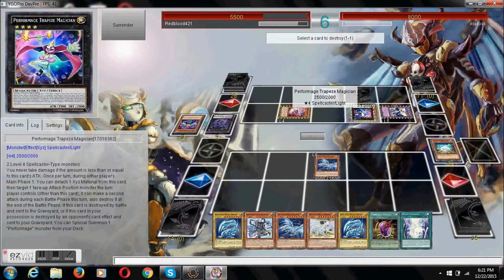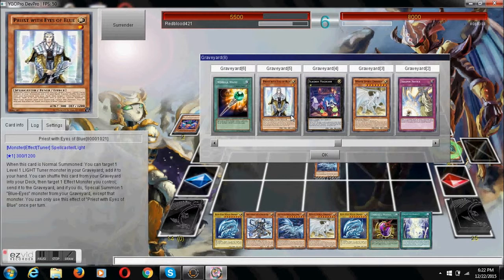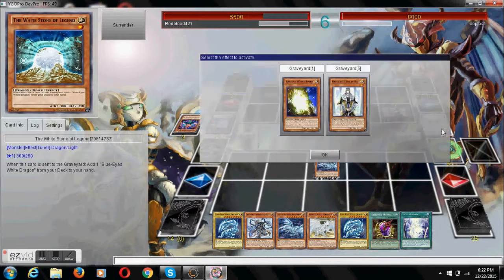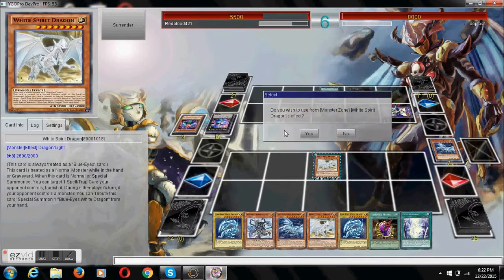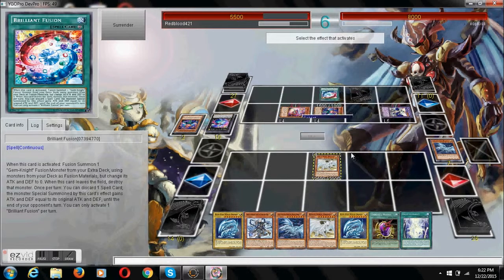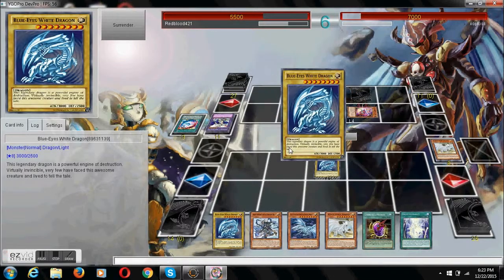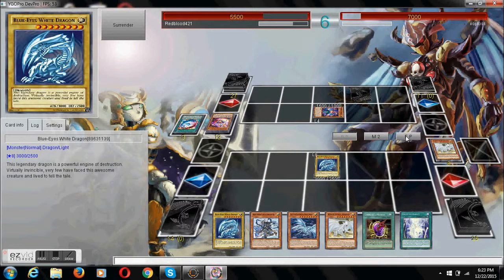We'll discard our White Stone, which adds us another normal Blue-Eyes right to our hand. We can use our Alternate's effect to destroy. Now we're going to combo - use our Priest effect to get out our White Stone, our White Dragon, and advance his face-down, which will get rid of his Trick Clown, which is the best thing we can do. Plus the Seven Blue-Eyes, get rid of Trick Clown.